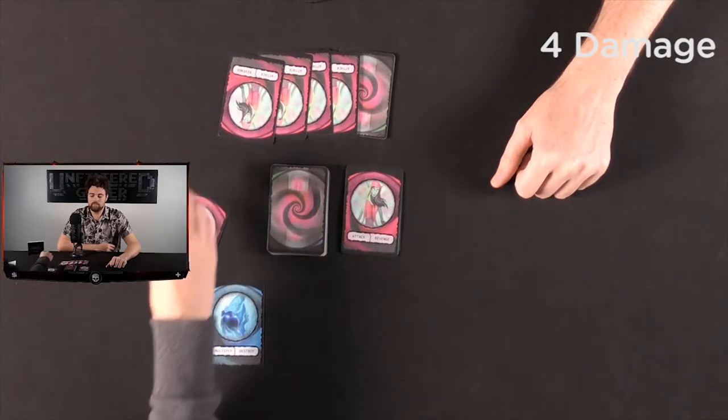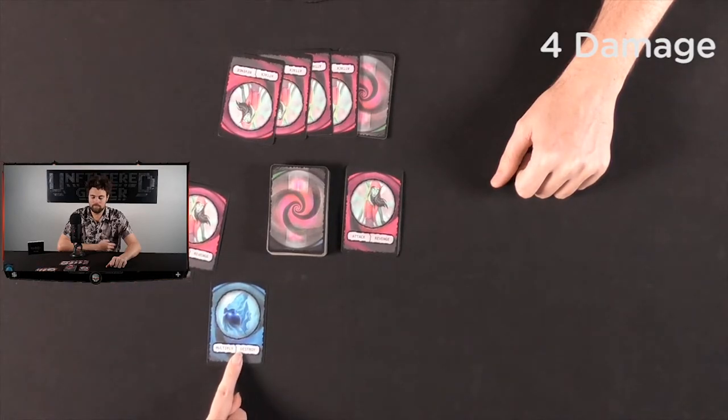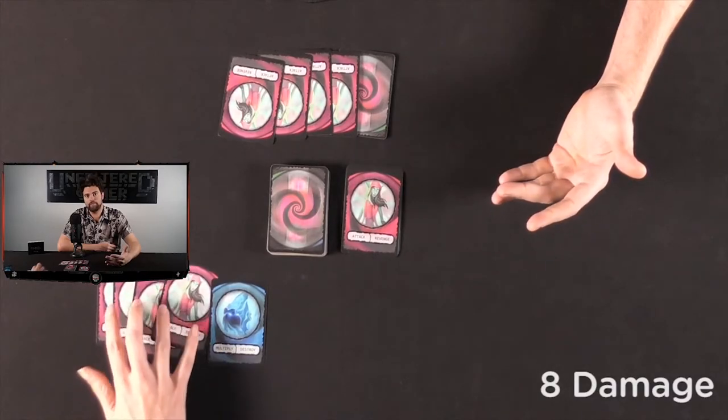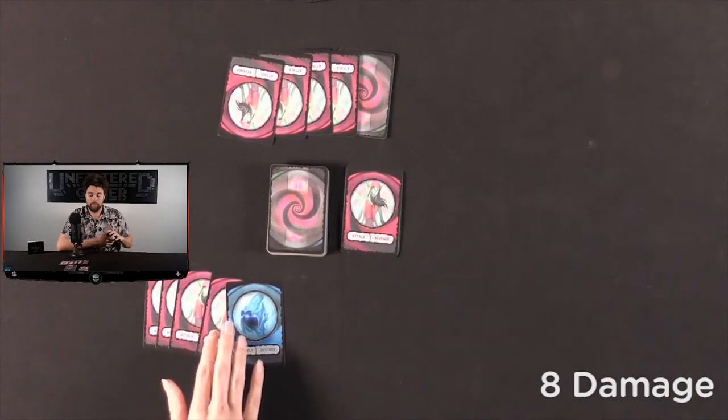Callie is going to attack as well — she has four fairies, but she also has a spirit card, which will multiply it to eight. I can't do anything so I'll just take the damage. I've lost my four damage lead — she now has eight and she's ahead of me.